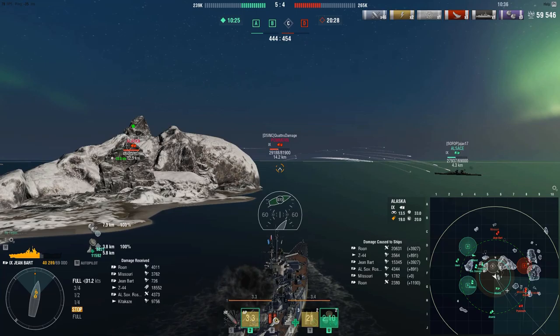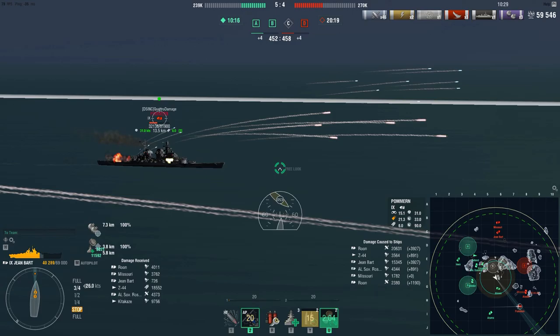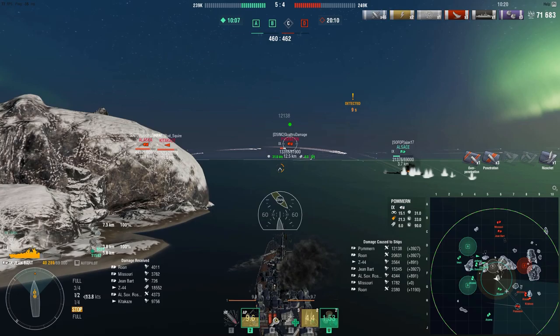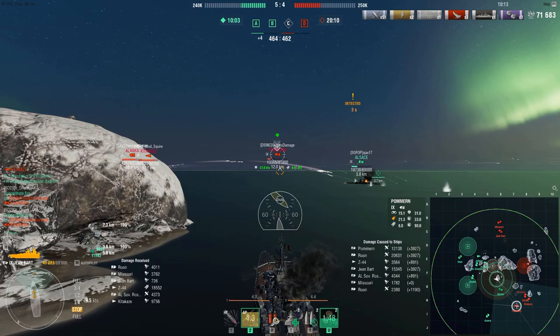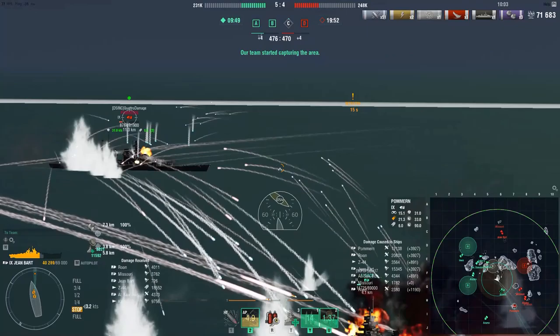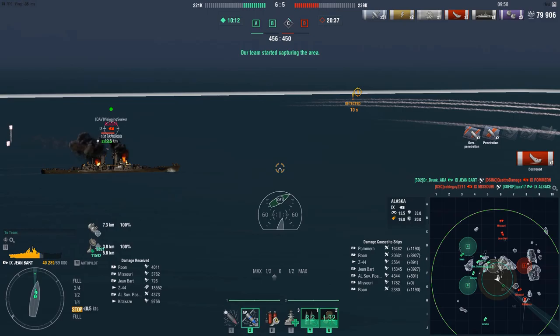Now we're in a pickle. There's a Chungmu out there, a Kitakazi somewhere — both destroyers unaccounted for. Our Alsace is bow-tanking and is basically going to lose a gunfight against three ships. We're going to help this guy out: 12k into the broadside upper belt. We're going to use the island to our left side to protect our broadside from Missouri and Alaska. This basically allows us to turn a 4v2 into a 1v2.